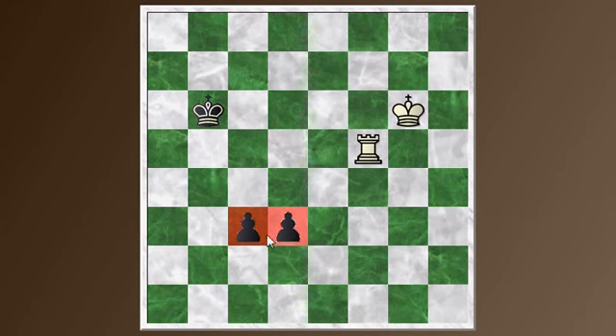Unless you can take one immediately, those two pawns are going to win. If white's king was in front of the pawns, it would be a different story — if the white king gets in front of the pawns, it can freeze them, and then the rook can round them up and white can win. The winning technique here is pretty tricky.